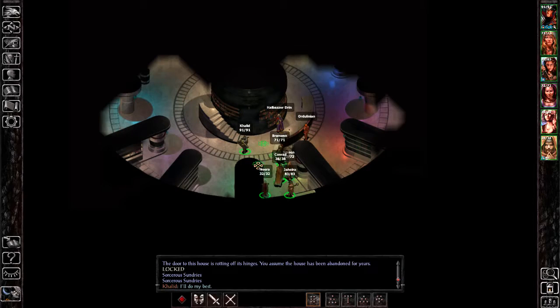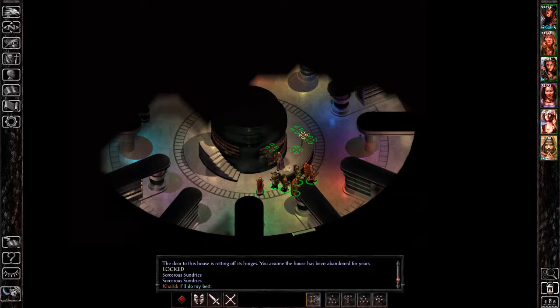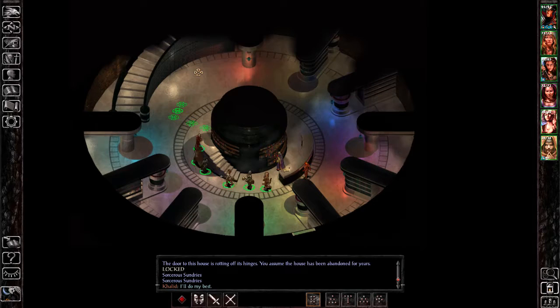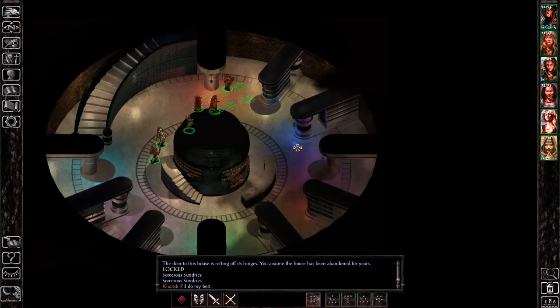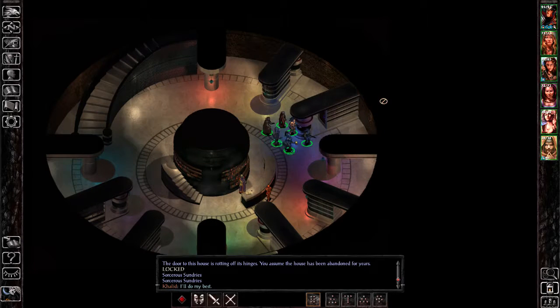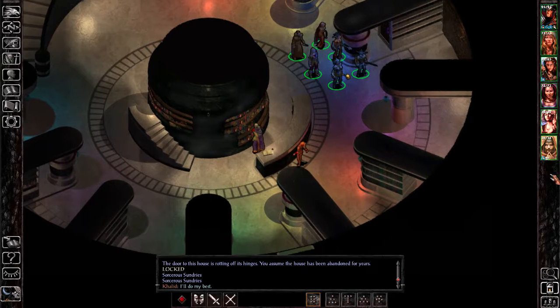It looks like it is. Let's have a look around here before we speak to these guys, just to see if there's anyone else in here. There are some stairs leading upwards. Let's see what we have here — Ordulian and Helbasar. Let's go with this guy.